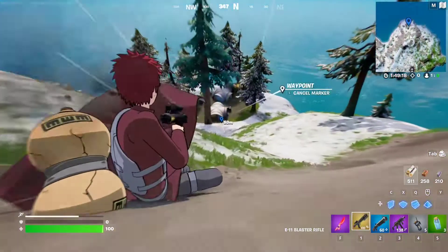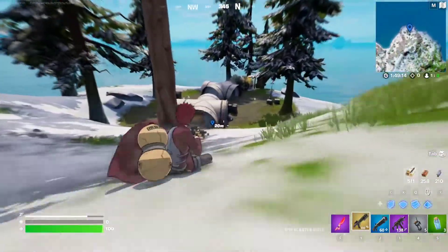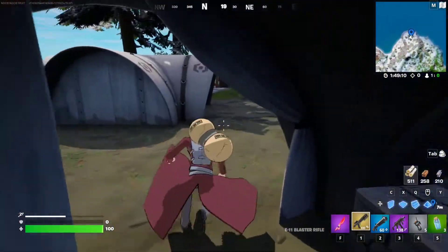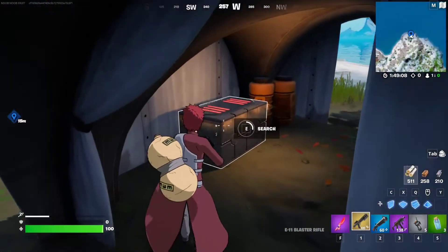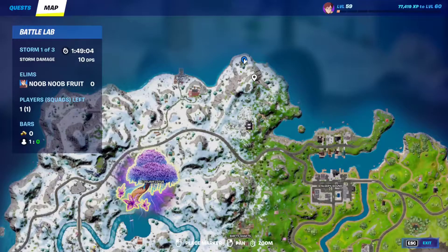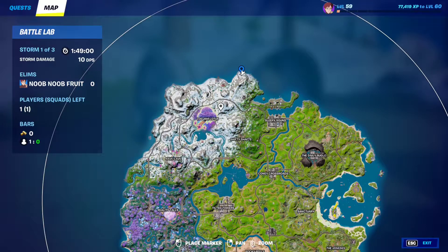I chose this spot because there's a lot more underneath here. As you can see, just go inside and you'll find the chest — right there. Let me ping you the location: it's going to be right over here, just north of Condo Sound and Logjam Lotus.